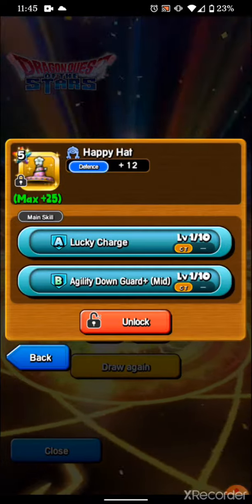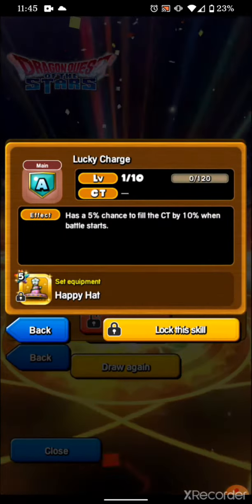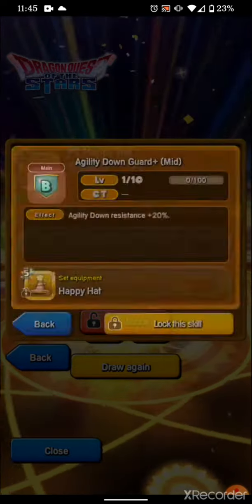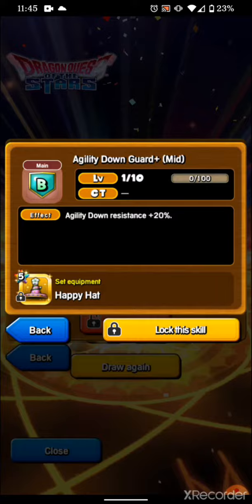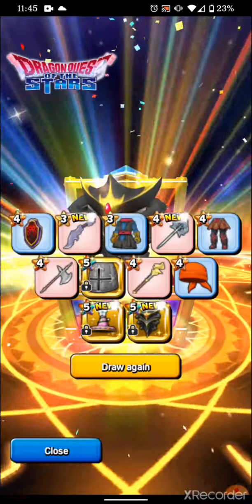What's happy hat doing in this game? Lucky Charge has a 5% chance to fill your CT — which is your cooldown timer — by 10% when a battle starts. And your agility down resistance. So it's not, you know, amazing in this game. Happy hat's good in the actual series.